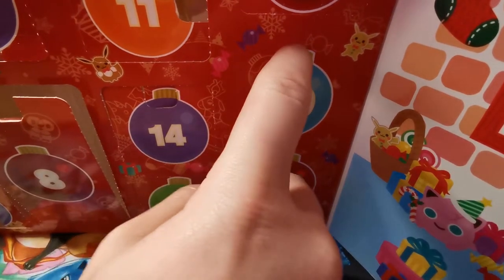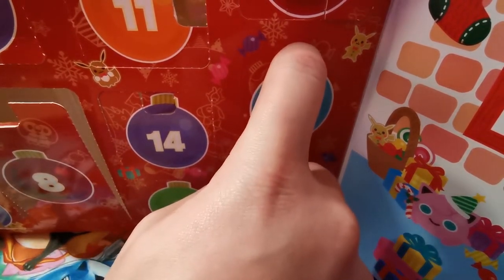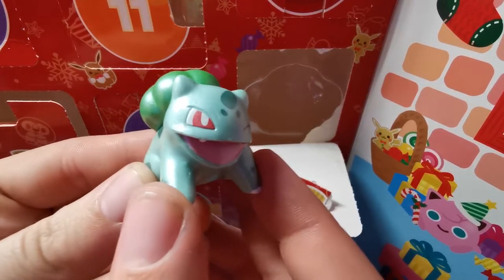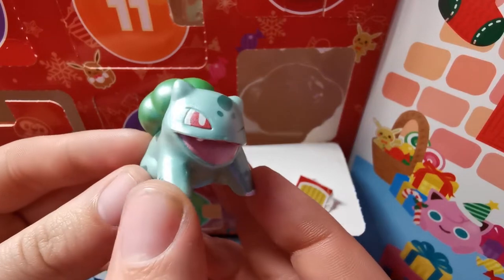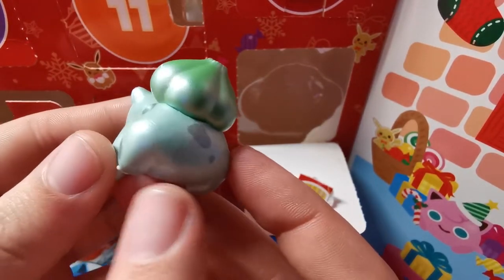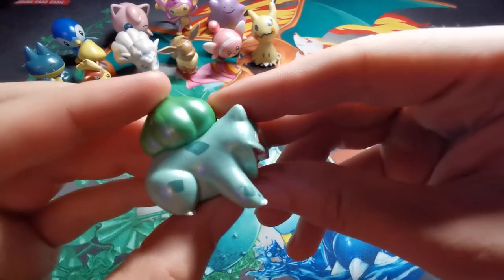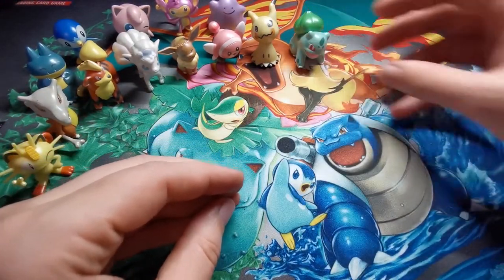Door number 20. Who's that Pokemon? It's Bulbasaur! Give it a cheeky little wink. What an awesome little chunky boy he is. What an epic Bulbasaur. So join the group with all the other little mini figurines.